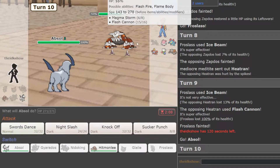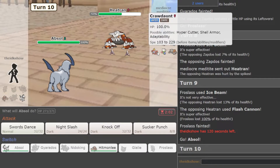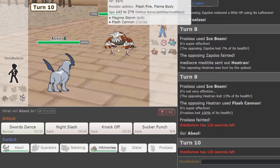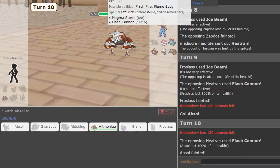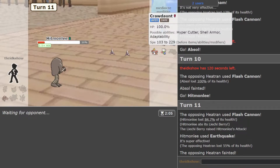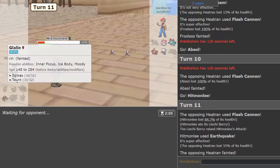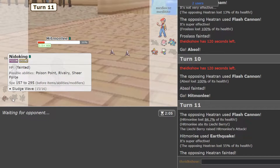So Hitmonlee is not going to be the sweep. I'm going to go Absol. I think I'm going to die if I Swords Dance, so I don't think I can do that. I think I Knock Off. Okay, he has max speed. Alright, well I'll just Earthquake and die to an Aqua Jet, which I'm sure he has.